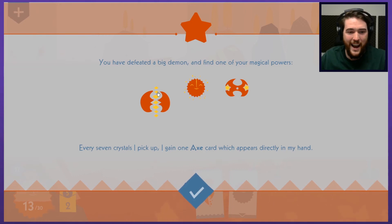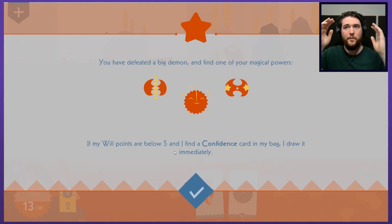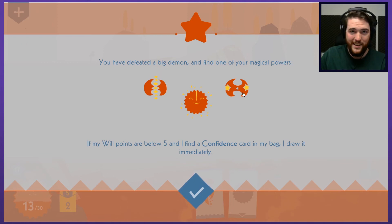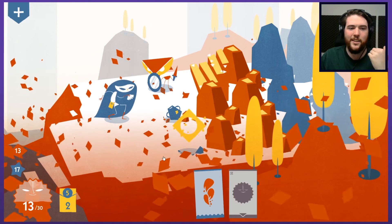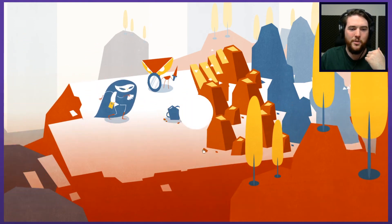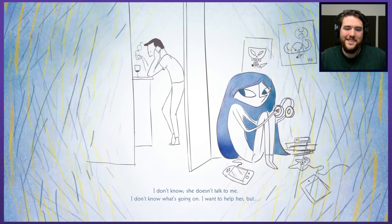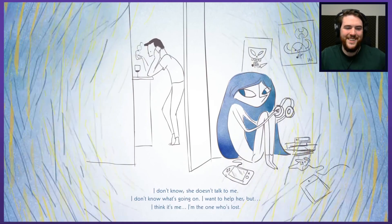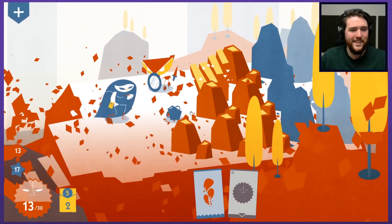Every seven crystals I pick up, I gain one axe directly put in my hand. Monsters who survive my axe are stunned for two turns. I like the idea of just gaining a lot of axes — cards that dish out more cards. Here she's drawing pictures of the enemies. And is that a Wii U? I think it's me. I'm the one who's lost. He thought she was listening to her music — Dad, it's so sweet.